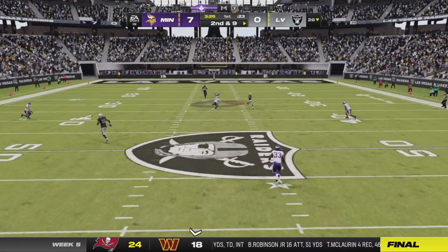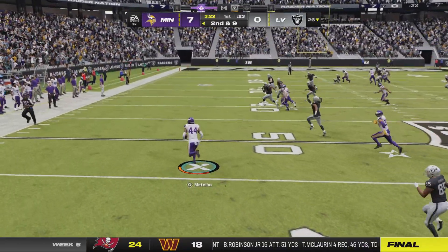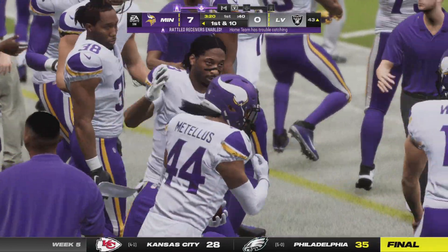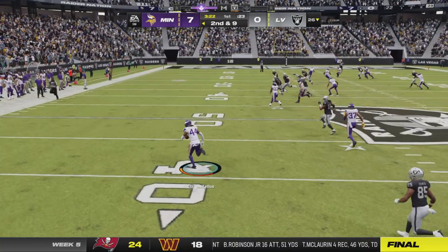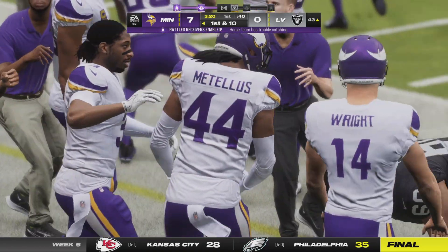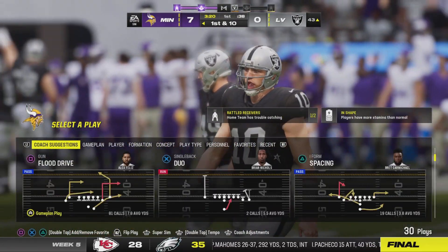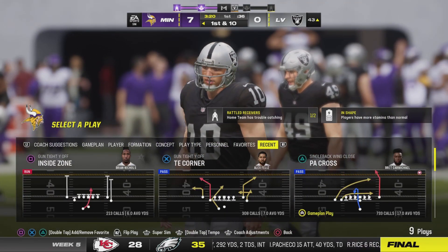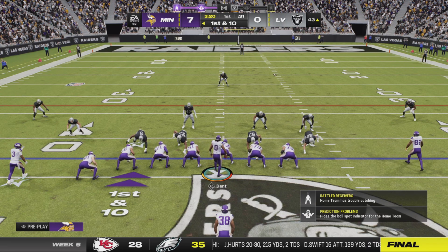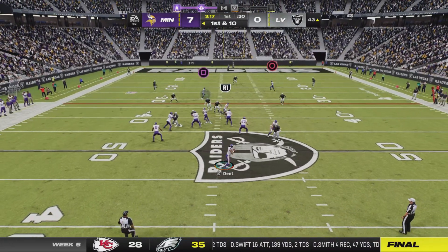He'll let one fly for Robinson, but his early struggles continue — it's intercepted again. He thought he had his first read open, but they were obviously ready for that throw. That's a lack of experience showing: the young quarterback stared his man down the whole way, and they were more than happy to sit on that route and bring home the INT.